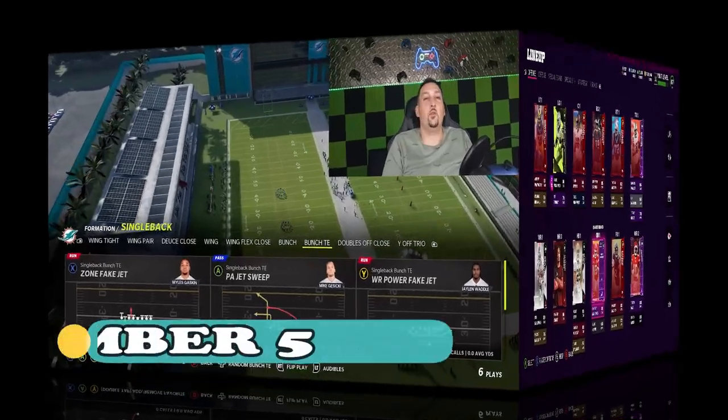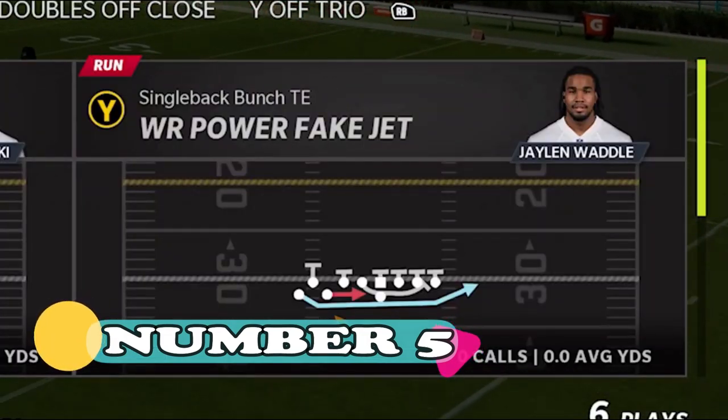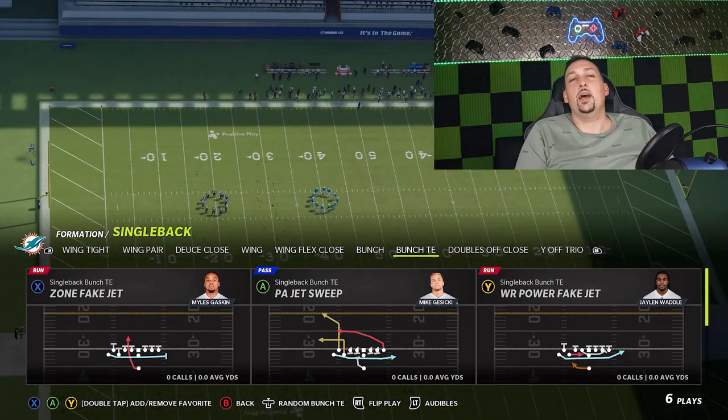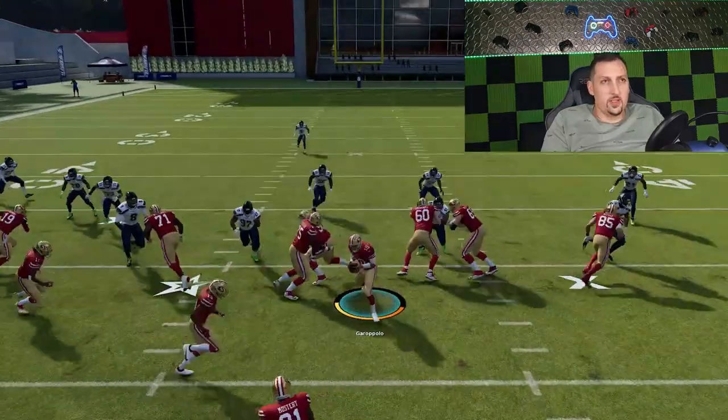Let's get right into the video. The play I'm going to start off with is the wide receiver power fake. Brand new play in this game. It's as good as it looks. You just want to make sure you have a nice, fast receiver — this is just an amazing run play. So let's go ahead and run this.